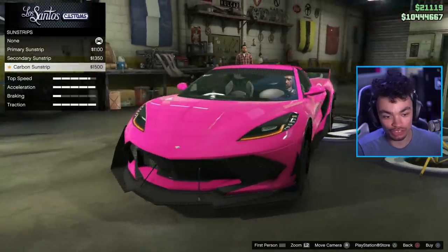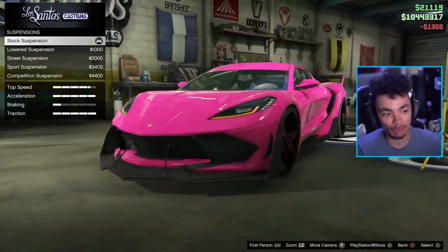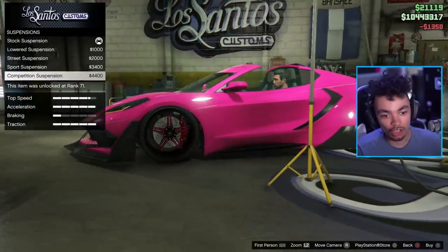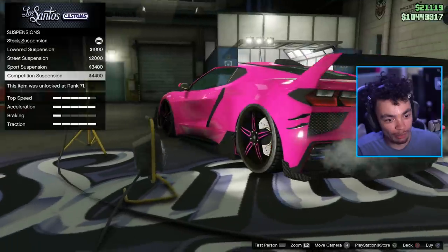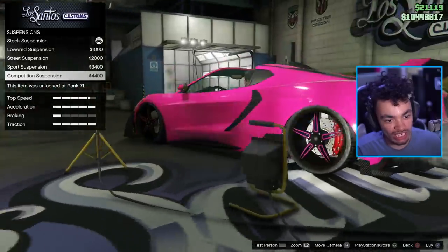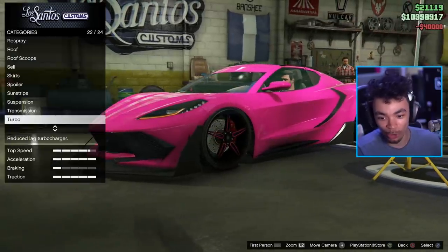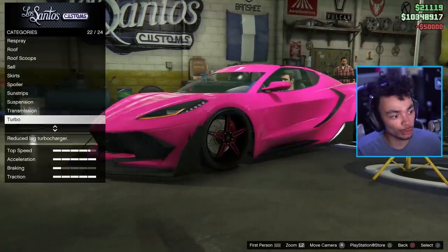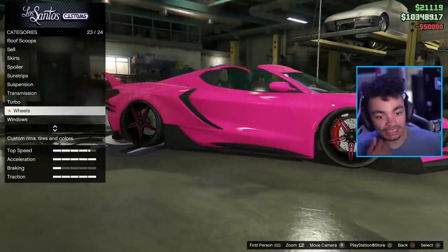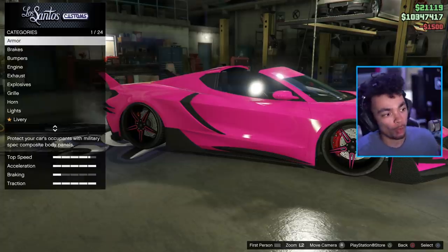And then we go for the sunstrip — we can go for a carbon sunstrip. Look at the fit — that's low. I kind of want a good fitment rather than that low, because that is ridiculously low. But you know what? We're doing it. It's the first car that's actually been able to go that low, I think — at least in the supercar class. Turbo tuning, let's do that. And we've got wheels, which I actually kind of like. I'm interested to see how they'll turn out once we're done with the color.